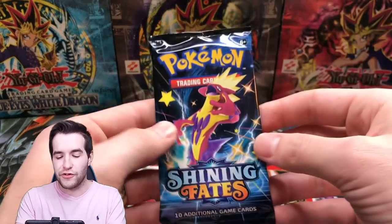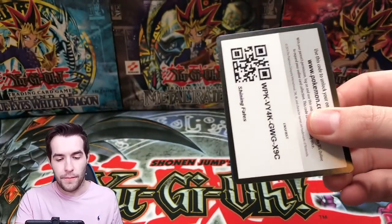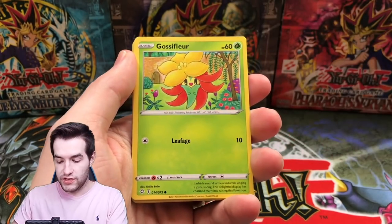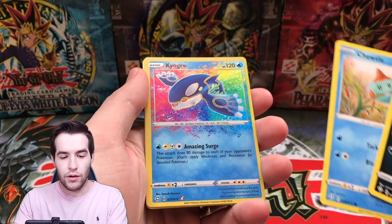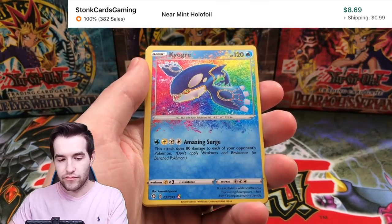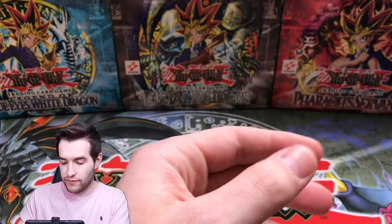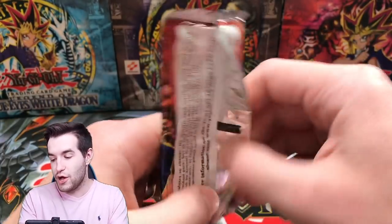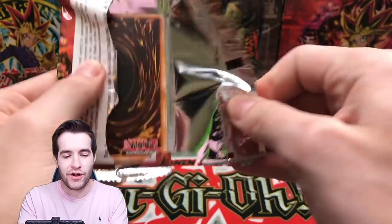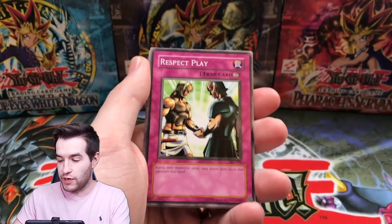That was a dud for Yu-Gi-Oh. Continuing on — can we pull the big boy? Snom, we got a Gossifleur. Whoa, wait — what is this? Why does it look like this? Is this like that new rarity thing? Time out, I'm going to have to look this up. I can't even find this card on the list. Somebody let me know — is that like Amazing Rare or something?